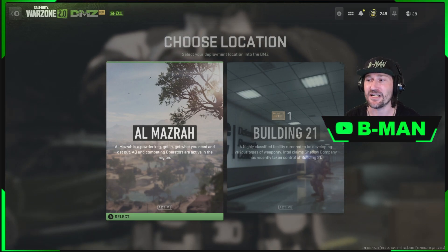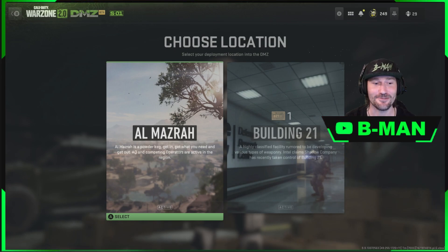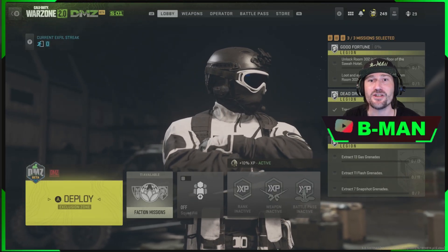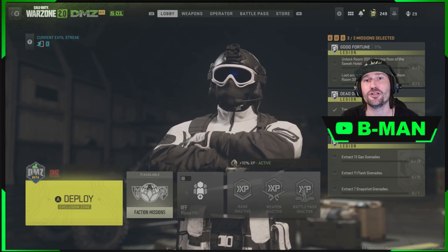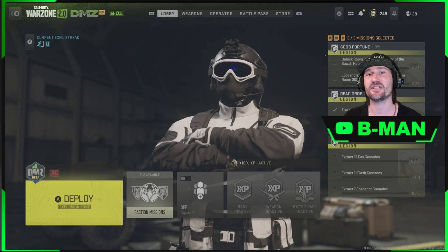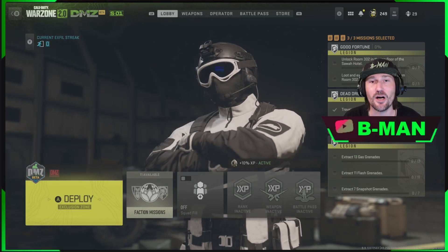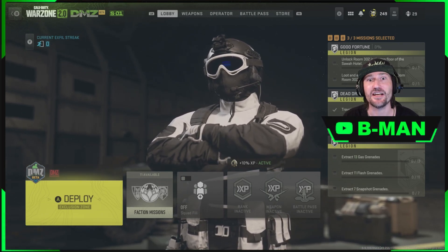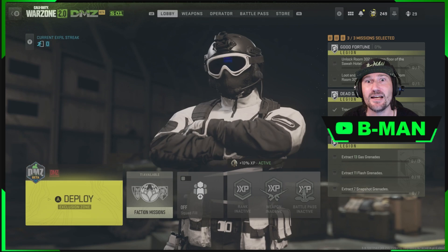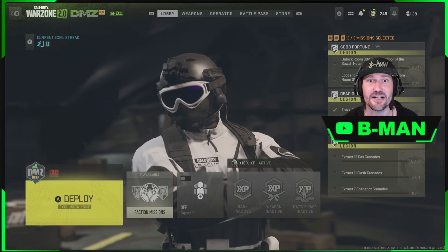Let's get in and show you how to do this — getting into any locked doors. For this glitch you will need a buddy to help and a vehicle to push you through the door. What you want to do is jump and mantle the vehicle while they push you into the door, and while you're in that mantle animation it'll put you through the door. Then you can open the door from the inside.